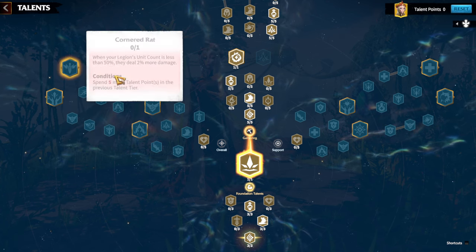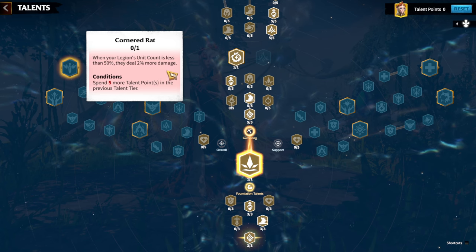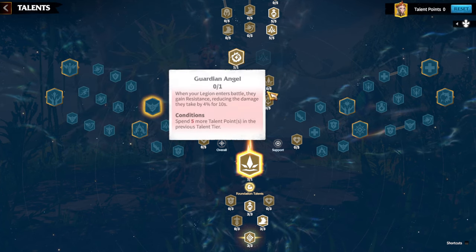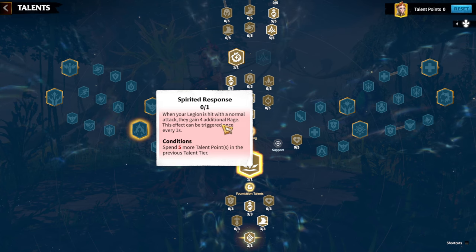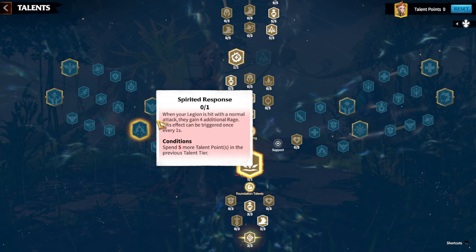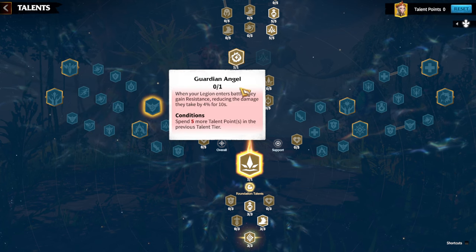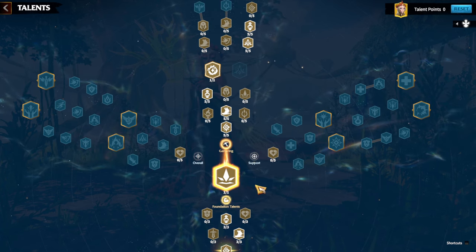Thunder Fury and Keen are great talents for marksman. Corner the Rat — when your legion count is less than 50% they deal 2% more damage — is only good for Tier 5 but not recommended for Tier 4 players; Thunder Fury is better there. Between Guardian Angel and Spirited Response — when your legion is hit with a normal attack they gain 4 additional rage once every second — the choice depends on what units and hero pair you're using with Indies.